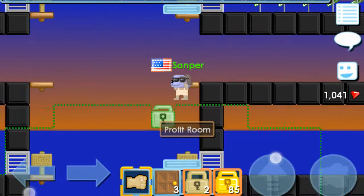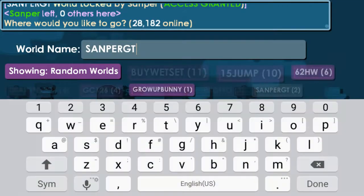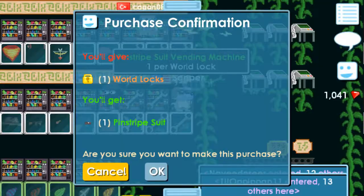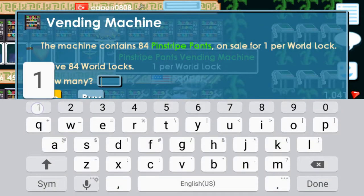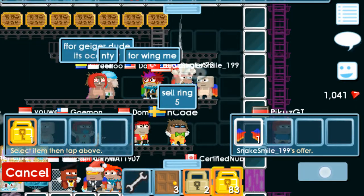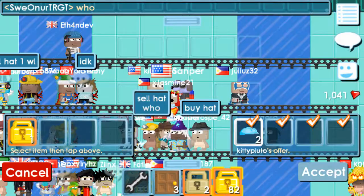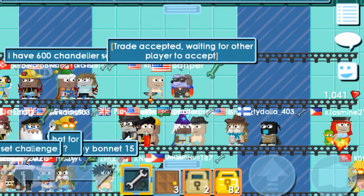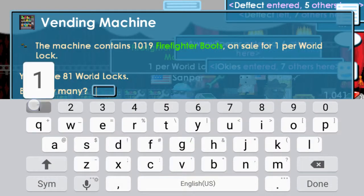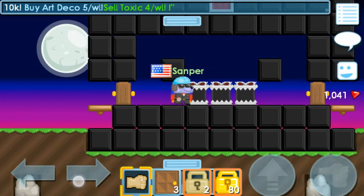I literally look like the best dog in the world right now. Gangland suit and pants — that's something. I'm gonna buy the suit and the pants. Let's go get another item — buying crimson wings, one world lock, whatever. Next thing — buying the construction hat, or the hard work hat. Gonna buy these boots for one world lock right here.